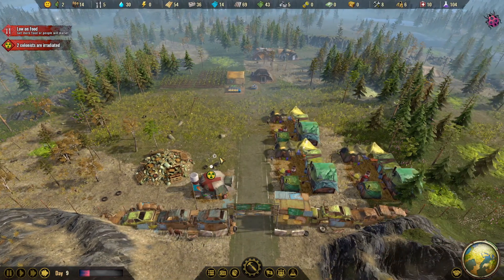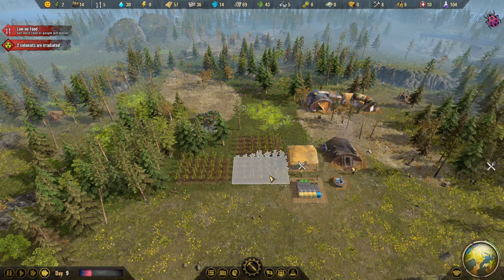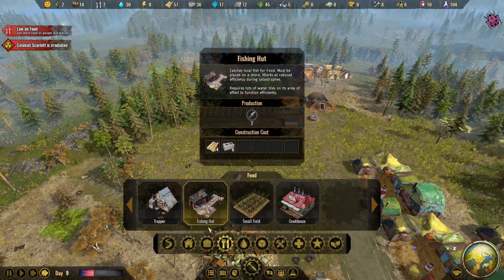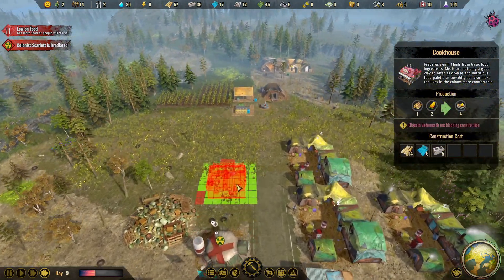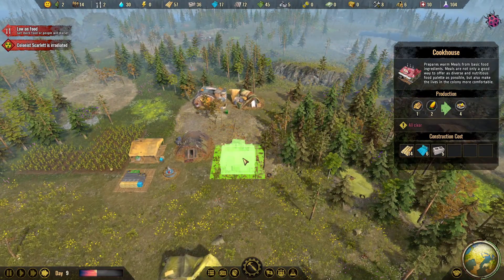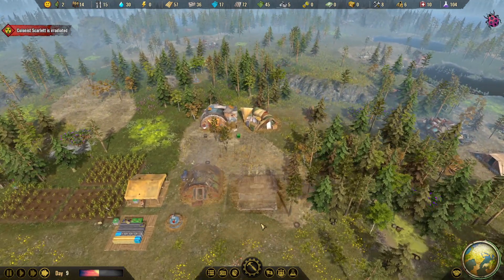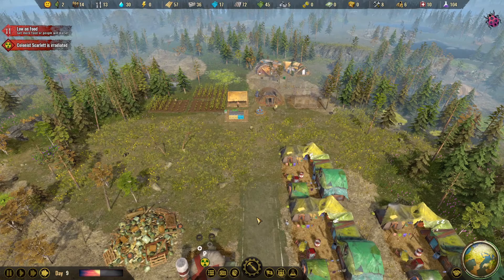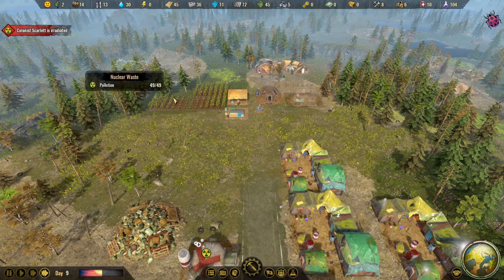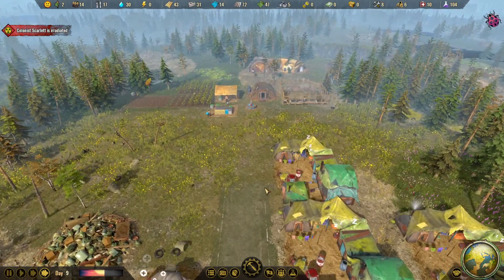We got our radiation sickness victims getting treated in the medical tent. I'm going to go ahead and harvest these fields because we're still really low on food. While they harvest that, I'm going to actually throw up the cookhouse so we can hopefully produce more food from those crops. I'm going to throw it right over here next to the bunker on that barren soil so we're not wasting any space. We got another colonist irradiated — I think they're already in the medical tent, so hopefully she'll get treated for that.